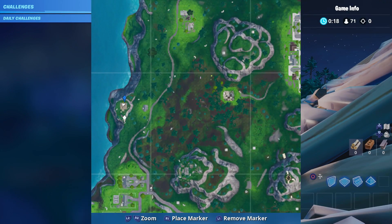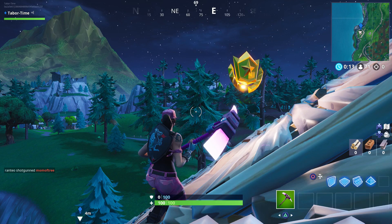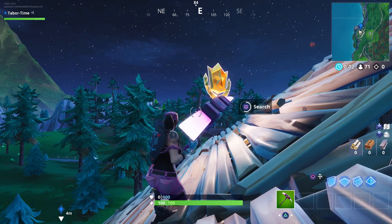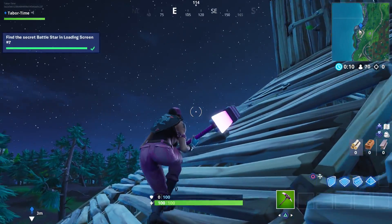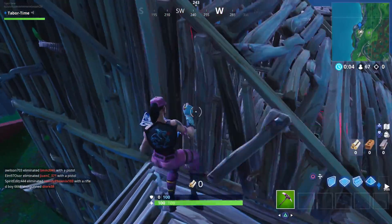Right here — just north of Snobby, and there's no other real landmarks around here. Once you're ready, just hold Square and that's it. Wait — there's a buddy. I think he's coming this way; we better grab a weapon.